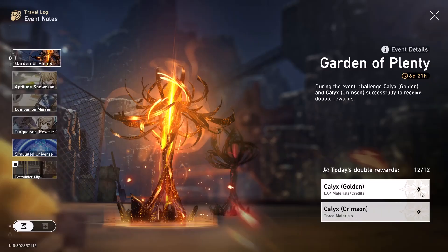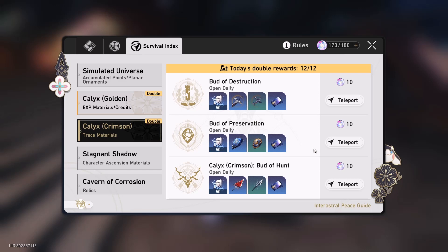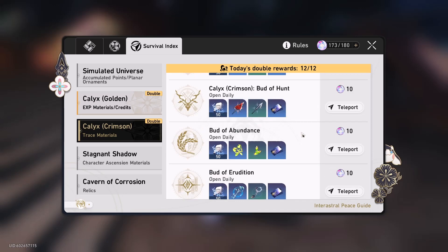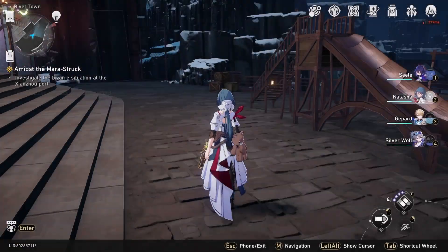This is very nice because we can just go to either the golden or the crimson calyx in order to grind out materials. Now if your account is near the upper limits of your trailblazer level, I highly suggest doing these for the experience and light cone upgrade materials. For lower level accounts, I highly recommend doing the crimson ones as this can provide a decent boost to your characters.